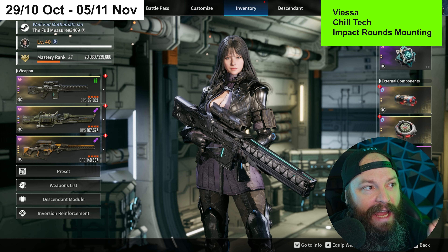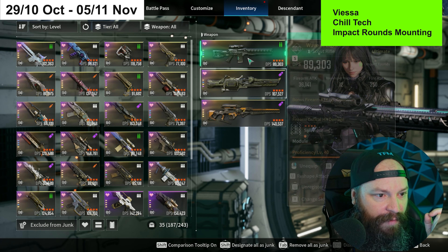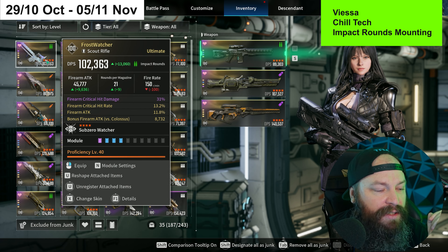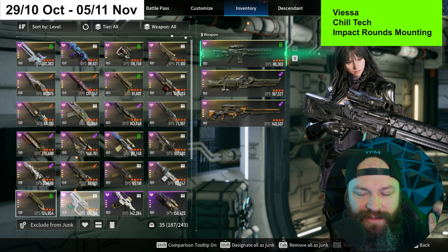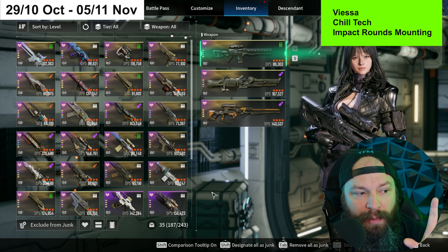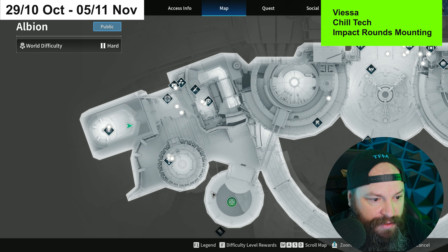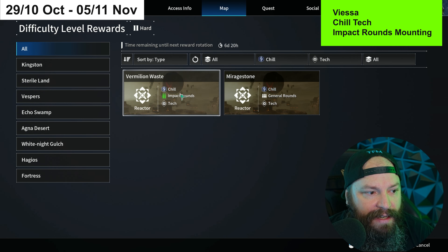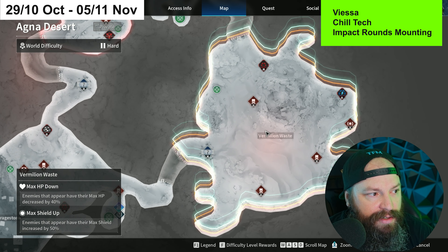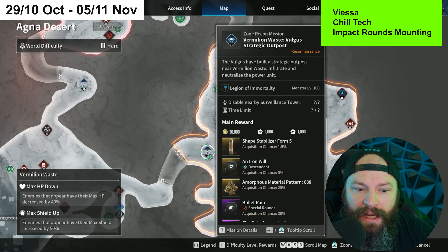If you're looking for Chill and Tech (Frozen Mechanics) with Impact Weapon rolls, there's a great spot this week. Impact weapons include Wave of Light, Peacemaker, Perforator, the new Frost Washer Rifle, Blue Beetle, and Nazeistra. Select Chill and Tech on your map, then choose Impact — that gives you Vermilion Waste in Agna Desert, where you'll be doing an outpost.